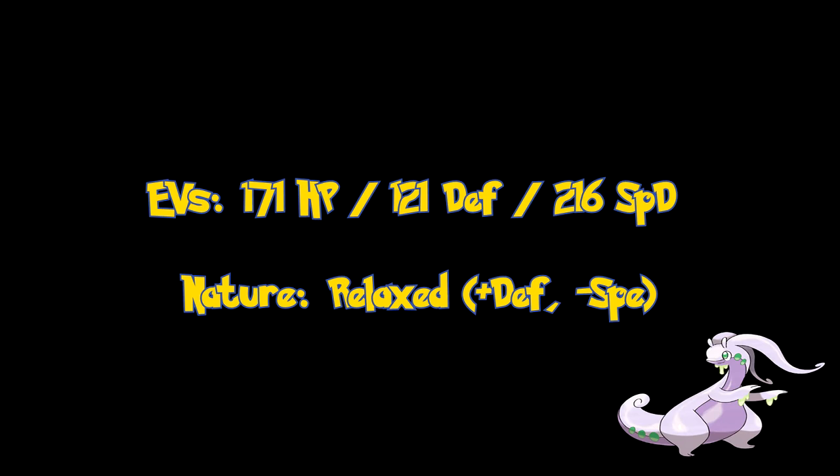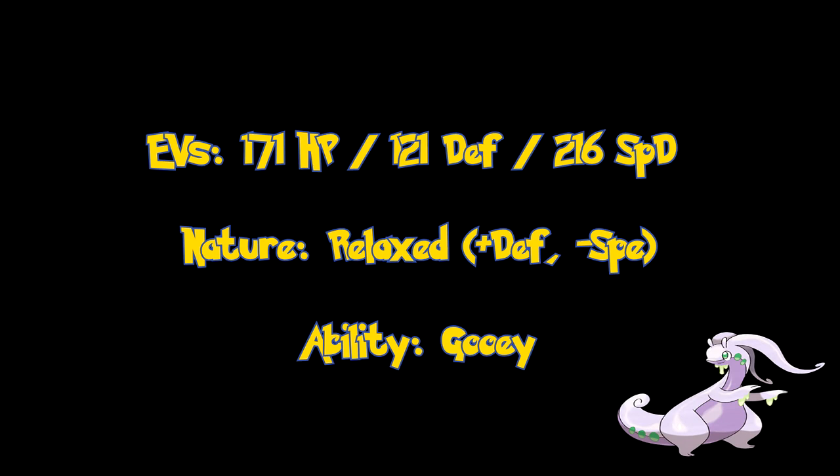Its nature is Relaxed, which raises Defense and lowers Speed. Gooey isn't really all that speedy to begin with, and the focus here is more towards Defense. Its ability is Gooey, which basically means that every time it's attacked physically, the opponent's Speed will get lowered.